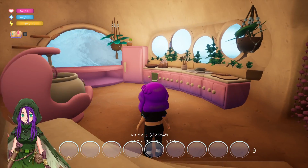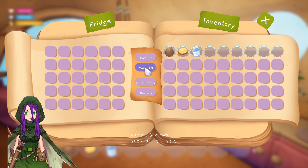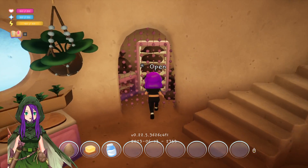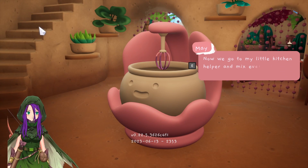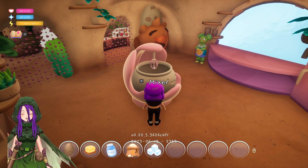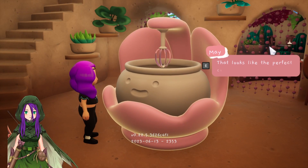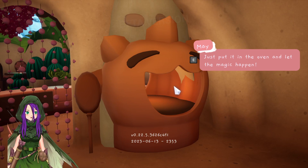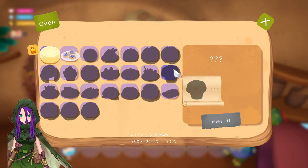First we need the ingredients — we'll find the eggs, butter and milk in the fridge; flour, sugar, baking powder and cocoa powder are in the store room. Can you get them for me please? Sure. A lot of dialogue in this game. Oh, there's the fridge — I love the cute pink fridge. Put all, take all, quick store, restock, pay for. So that's where she said it was, in the store. Make them all. Now go to my little kitchen helper and mix everything together. That's basically how you cook — all the ingredients, make it. Time to bake it — just put it in the oven and let the magic happen.